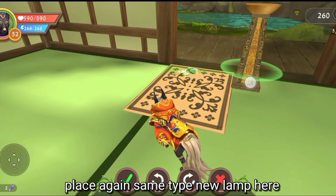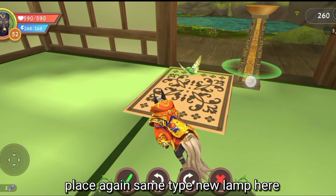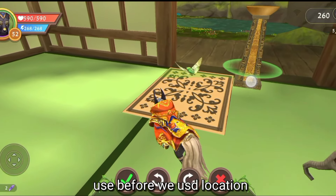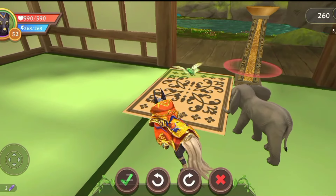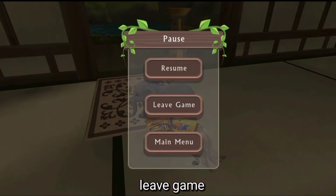After coming close, place again a new lamp. Remember we need to use the same location we used before, and we need the same type of lamps. After done, play again.